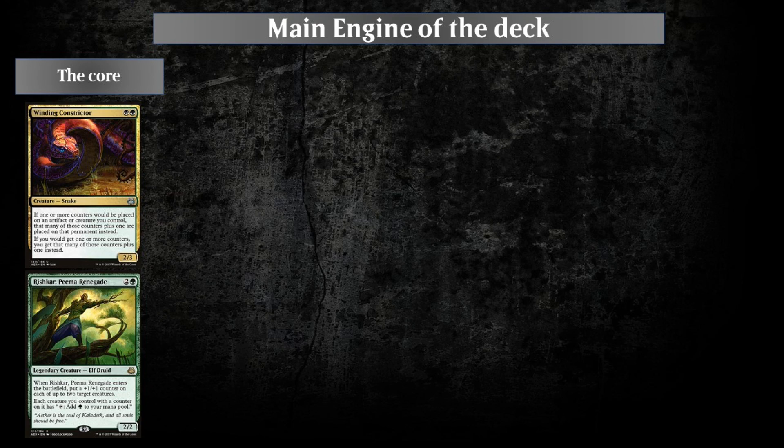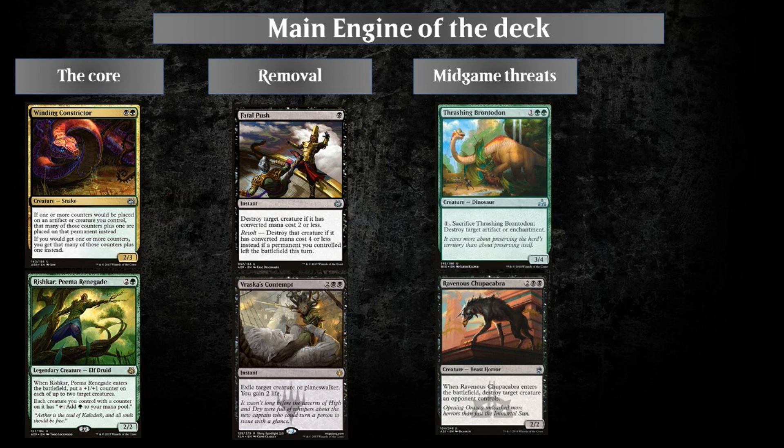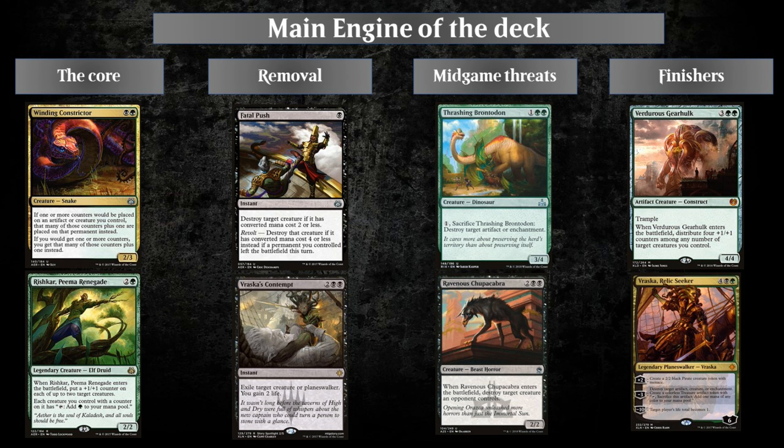Hello and welcome to the OriginMD channel. In this video we're going to be discussing the Golgari Constrictor deck. The core of this deck is of course the card Winding Constrictor and Rishka Pima Renegade, which is able to make use of the Constrictor's ability and some other friends. To get our combo off we need some removal like Fatal Push and Vraska's Contempt to deal with the most potent threats we are facing. We have value creatures as mid-game threats such as Trashing Brontodon and Ravenous Chupacabra. Finally, we have the finishers in Verdorous Gearhulk and Vraska the Relic Seeker to deal with the late game and help us win.